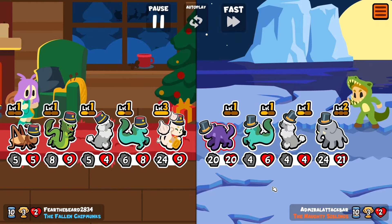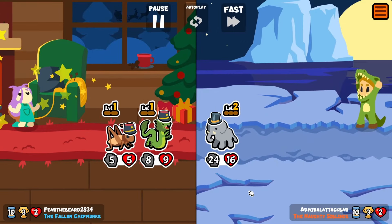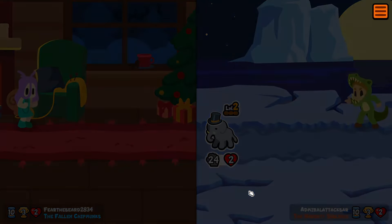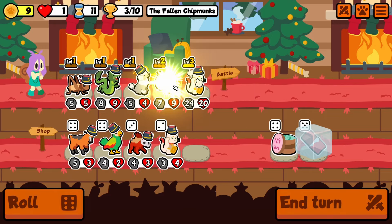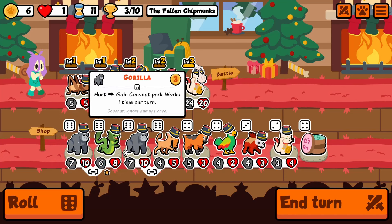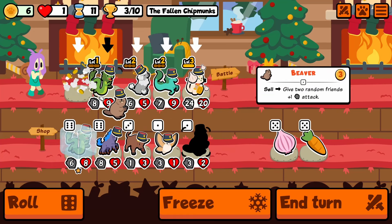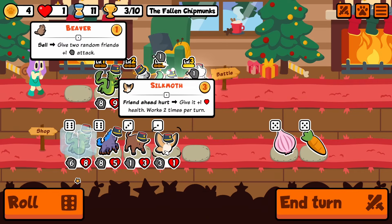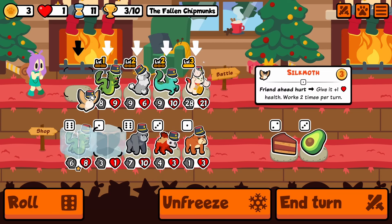The werewolf is a pretty good unit to grab this weekly as well. This is gonna be tough — we're gonna lose this one. Barely. Now we're down to one life. Let's level you up, let's level you up. Freeze — we really need a tier one unit. Perfect, and we can do a buy-sell here, buy-sell.